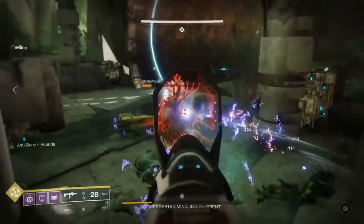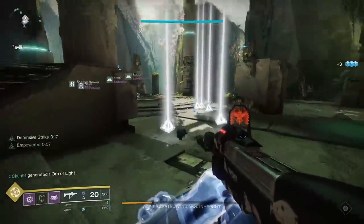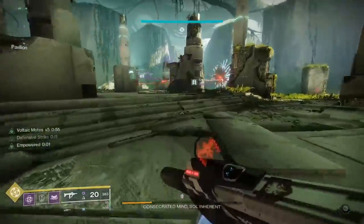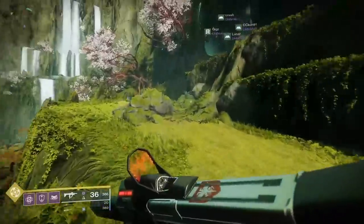After the Consecrated Mind is defeated, you'll take a beautiful scenic route to the Sanctified Mind, where all the mechanics you've learned so far merge together into one boss. Here's the location of the second secret chest. I'll see you guys at the final boss.